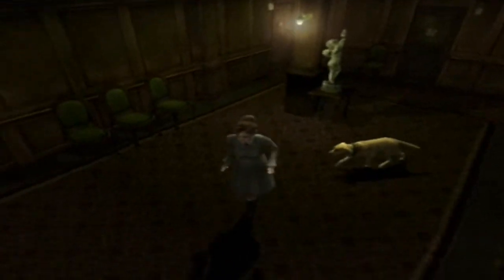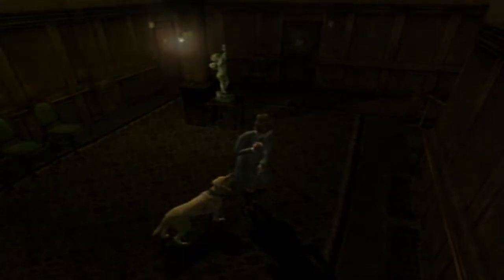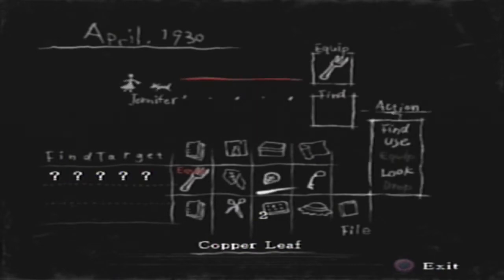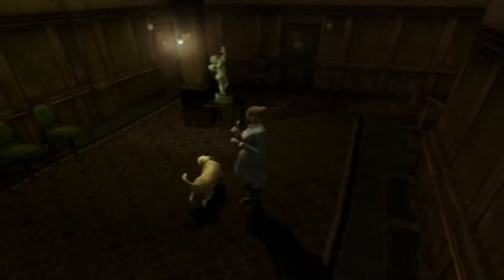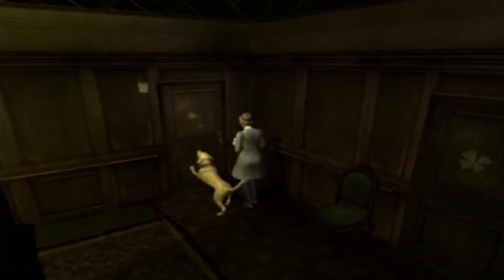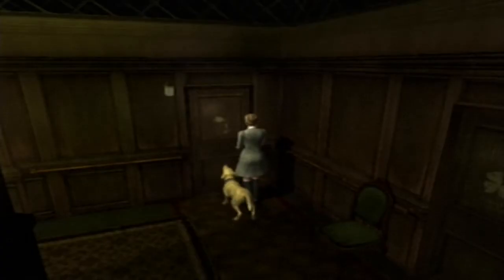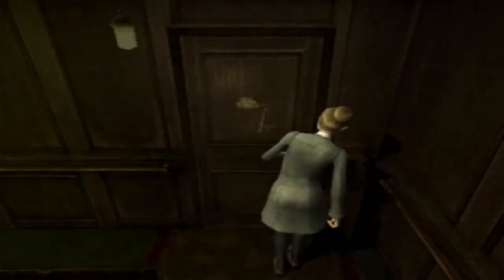First thing we want to do - you remember the key you have? The copper piece? Tell Brown to find that, because then he'll go find the rest of the key. The clover piece, or a copper leaf. She just yells at him - do it, dog! Do it now! And you can go through the door now because you have the key, so you gotta use the key. If I just click on the door she won't use the key - she'll just say it's locked, like there's nothing she can do about it. She always walks in so awkwardly - she's so awkward and scared of everything.